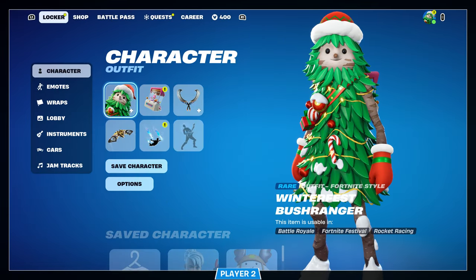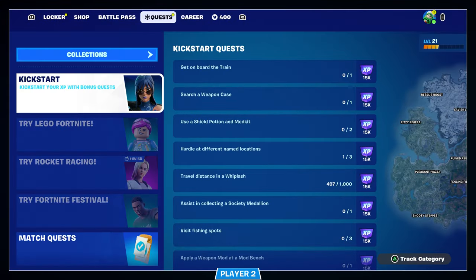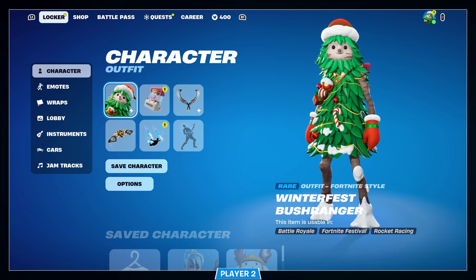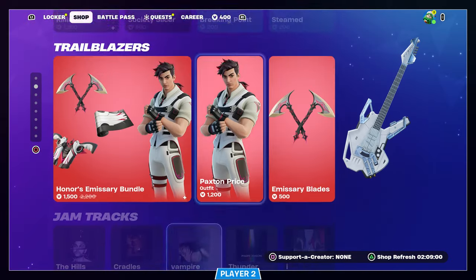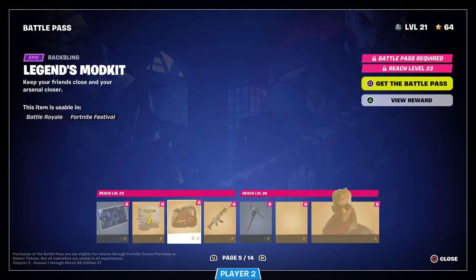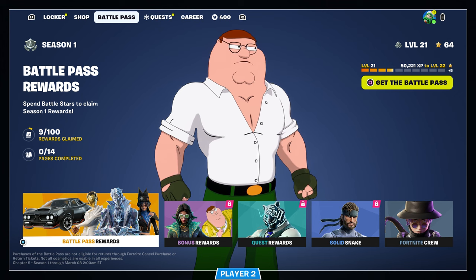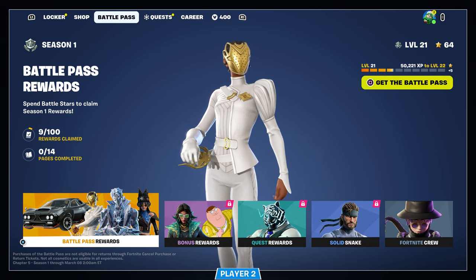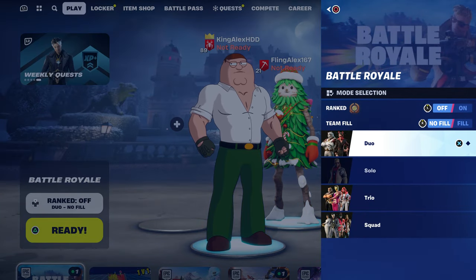You can check what you guys have, see what skins you've got. Your second controller can select a character, buy skins, or check out your battle pass and purchase whatever you're missing. If you want to go back to the first controller, hold Triangle on PlayStation or Y on Xbox.